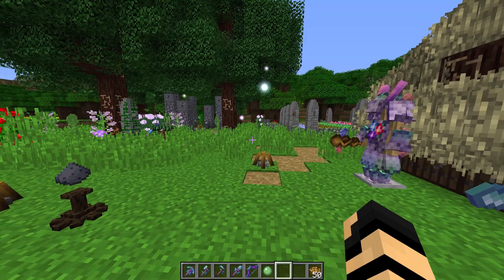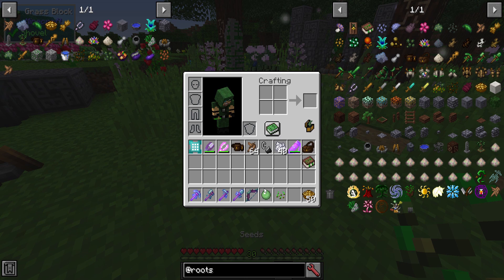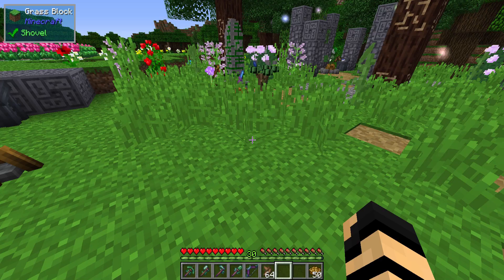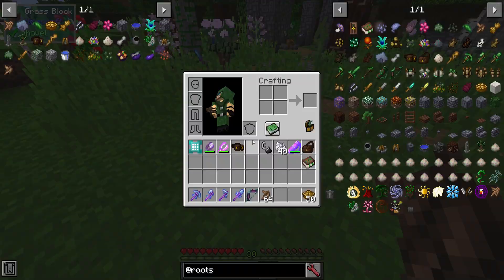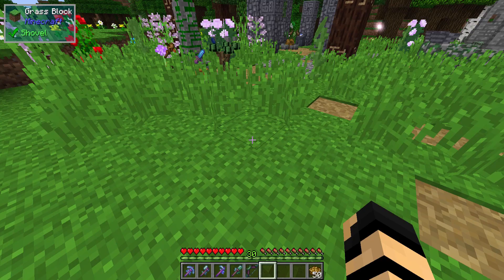To start off, you're going to want to punch grass out in the world until you eventually find yourself a wild root. Once upon a time you used to be able to eat these, but you can't eat them anymore, at least not in their present state. You might be able to use them in other recipes, but they are not an edible food — they are an ingredient and key to making things.